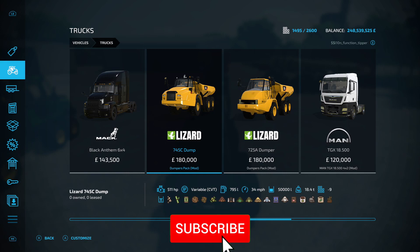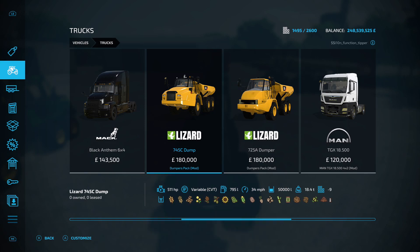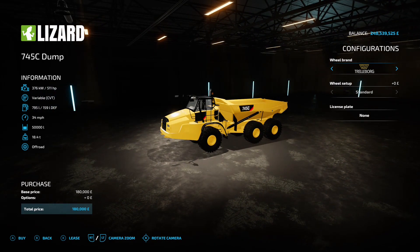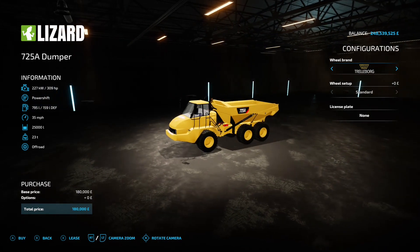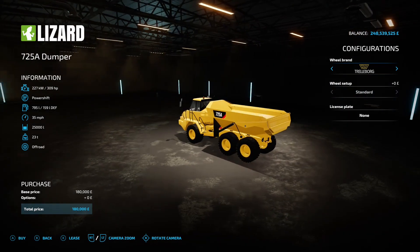Next up is the Dumpers Pack by Gnamsk, 45.94 megabytes on the download — found under trucks. There's the 745C dumper and the 725A dumper. The 745C has a 396 HP engine, 31 mph top speed, and 50,000 litre capacity — 180 grand to buy. The 725A has 309 horsepower, 25,000 litre capacity, and 35 mph top speed. Usual shenanigans with wheel brands and tires. If you want construction-style gameplay, this could be very nice indeed.